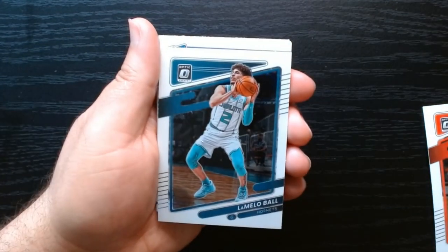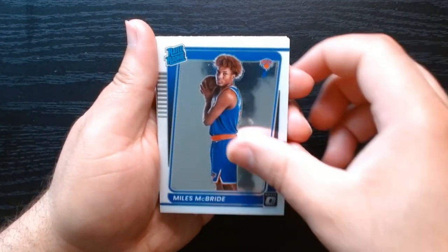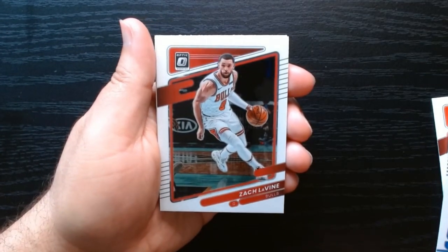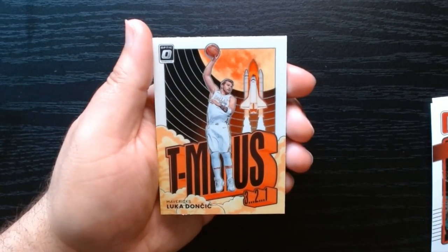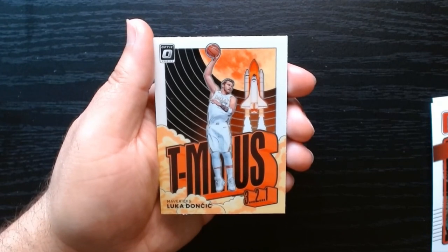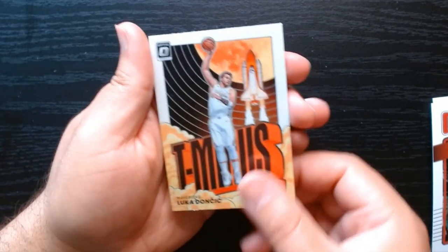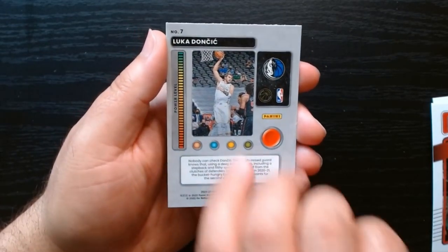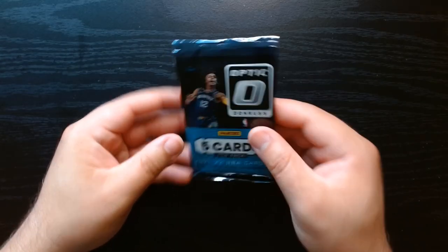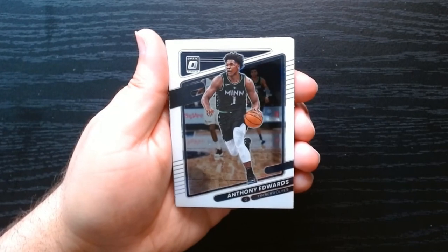There's LaMelo, Miles McBride — underrated rookie — Zach LaVine, and we have a T-Minus countdown card of Luka. That one actually looks kind of sweet. I like that, I'll take it. Second pack, let's go — there's Ant Man. I think this is his second year; 2020 was his rookie year so 2021 was his second year, and he's killing it — one of the best in the league.